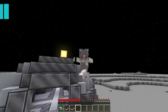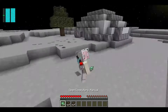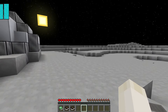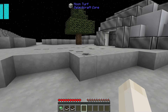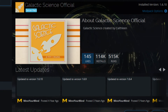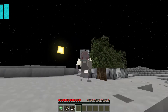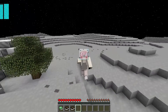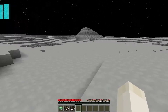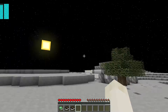Hello everyone, welcome to another video! Today we're in space — this is a mod I found on Technic Launcher, it's called Science something, I'll put it on the screen. I need to try something different. I've got the whole space suit and stuff — look at me, I look amazing!